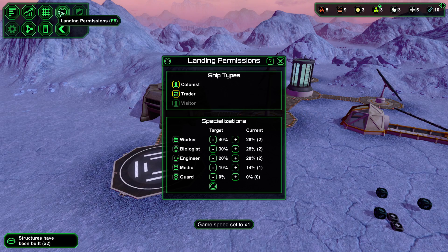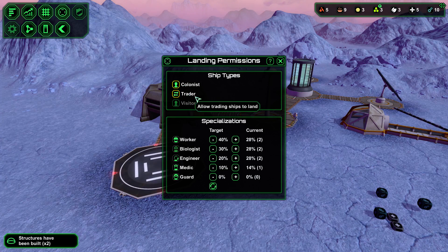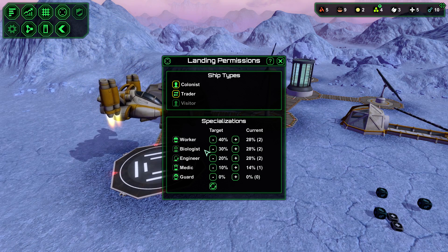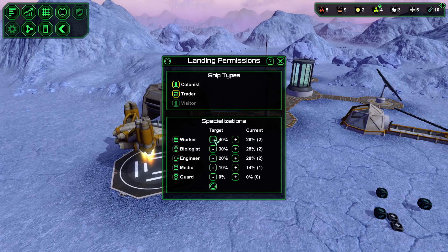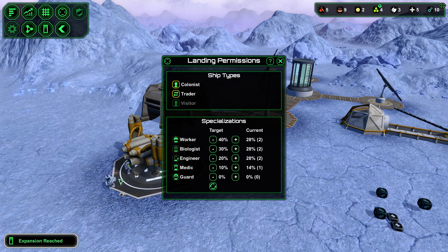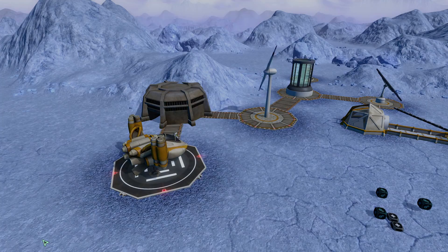Now we have the landing permission option. We can let colonists land, we can let traders come in, and visitors are going to be available later when we build the starport. We can set the target ratio and achieve a split between the different categories. We got a biologist and two workers - and expansion reached!